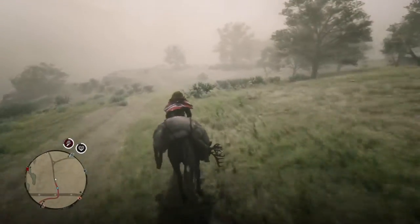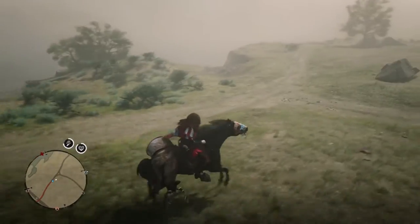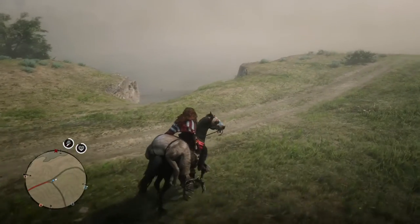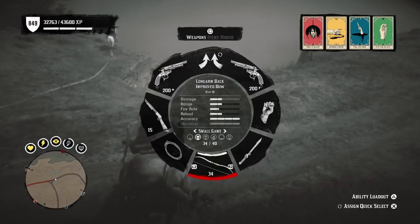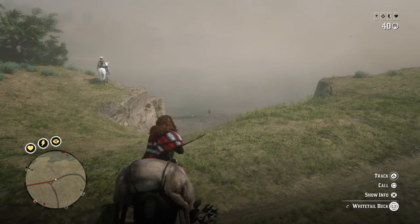Now up here I call this a buck spot too, so I kind of slow down. You see where this road kind of tees off right here? Look towards the water, look at the bank. There's something down there — you see the animal? Eagle-eye. Slow down, you'll scare it. Is it a buck? Sometimes I call this my buck spot. It's a two-star buck.